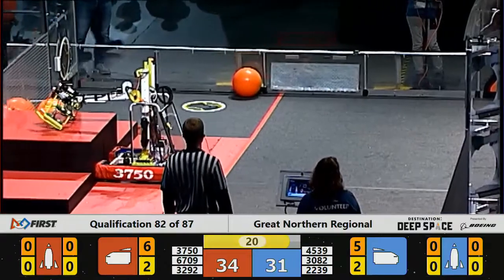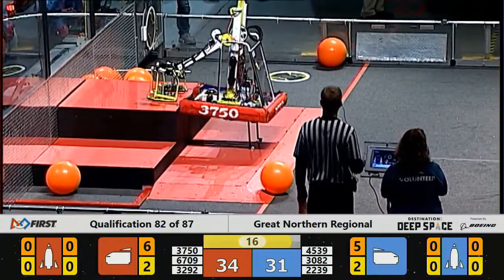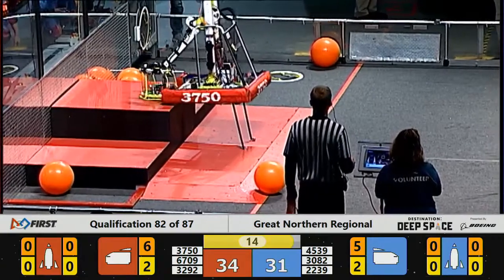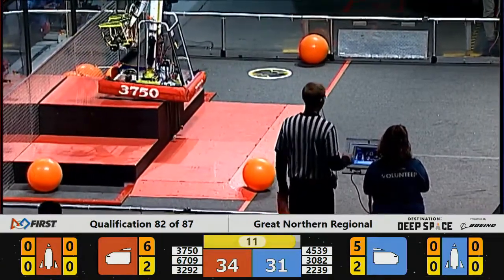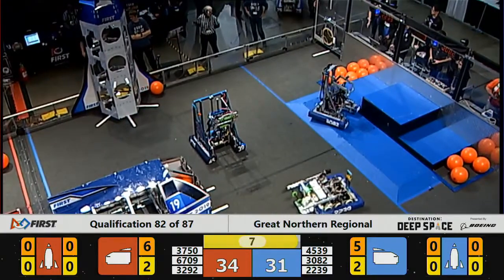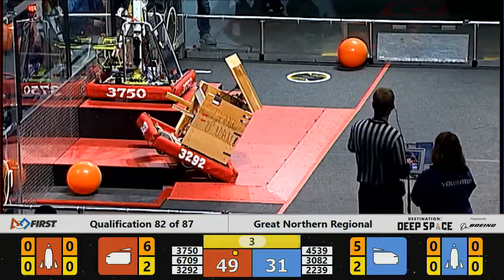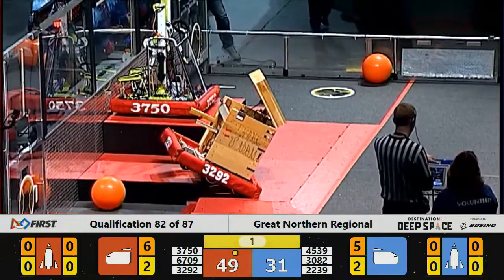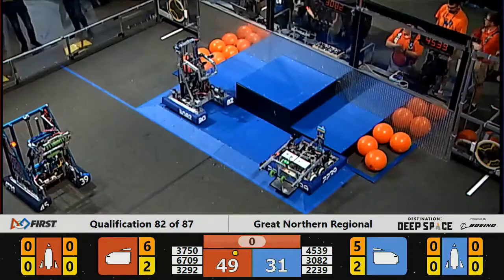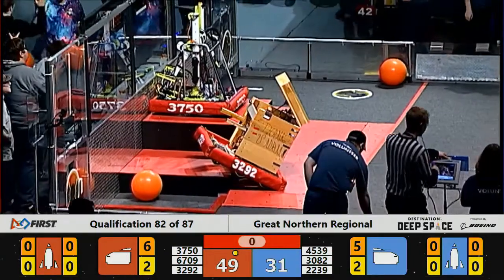Teams returning to their respective habitats — prepare for docking. 37-50, Gator Robotics, getting up on level three of the Hab. That's worth 12 points. 32-92 launching up almost on level two of the Hab. Two Blue Alliance robots are parked as the match comes to an end. We'll have your official scores returned to you in just a moment.